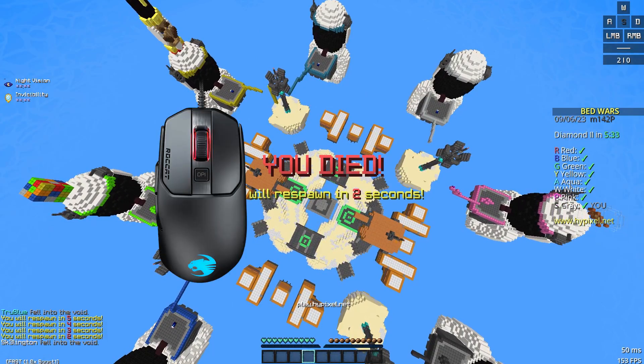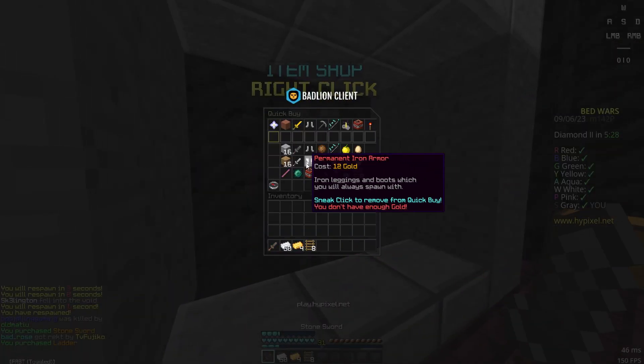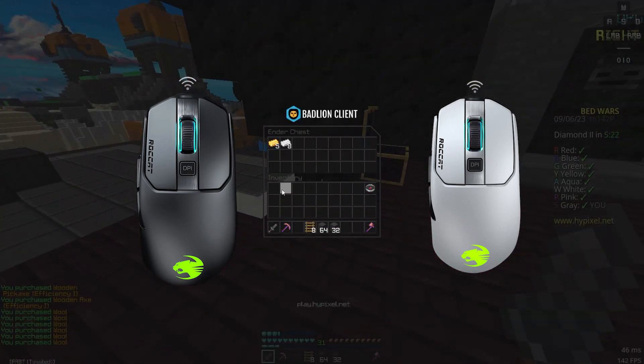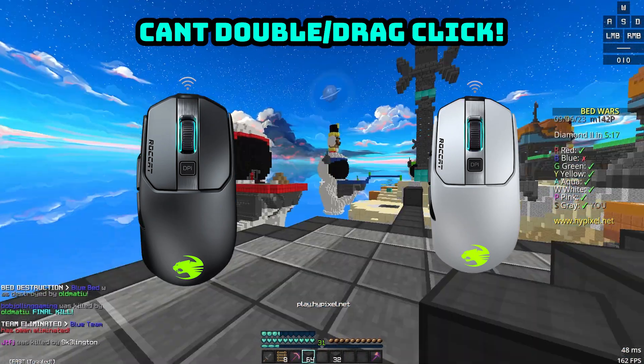There is also the 120 and 122, but the only difference is that those are made of better materials and are more expensive. Finally, there are the Rokak Cane 200 and 202, which are the same but wireless, but keep in mind these mice cannot double or drag click, so if that's what you're planning on doing, don't get those.